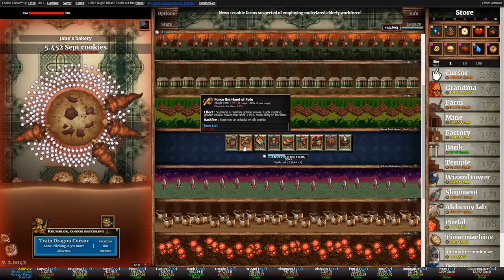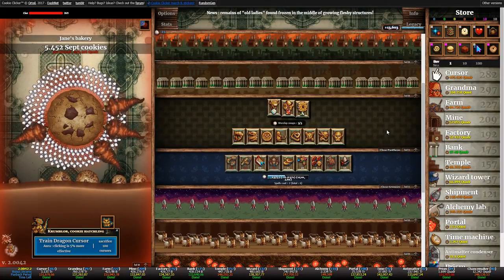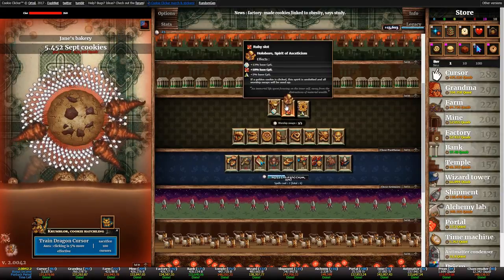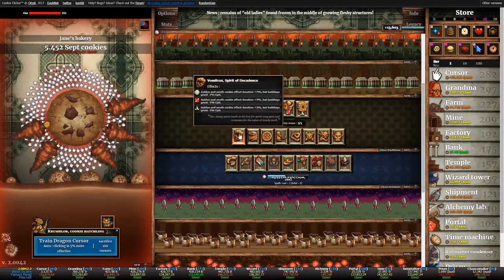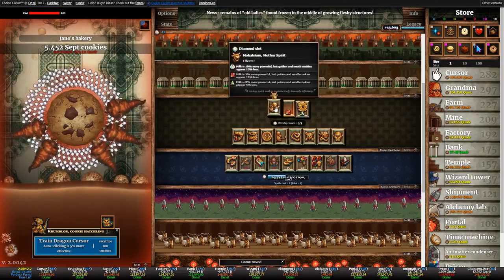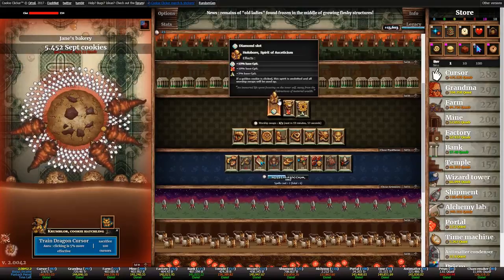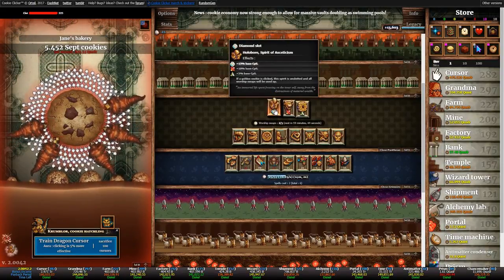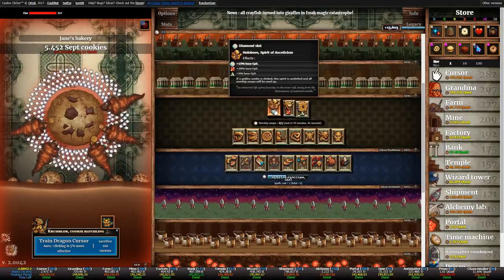Force the Hand of Fate is a spell you completely want to avoid when the golden switch is on, because it does spawn a golden cookie — and in the Pantheon, the Holobor spirit goes perfectly with the golden switch since it boosts passive CPS. However, this spirit is automatically removed from its slot when you click a golden or wrath cookie, and it also removes all your worship swaps, so you can't just re-slot it. When Holobor is slotted, do not click any cookies whatsoever — and don't force Hand of Fate.